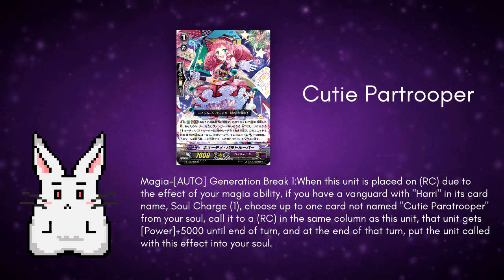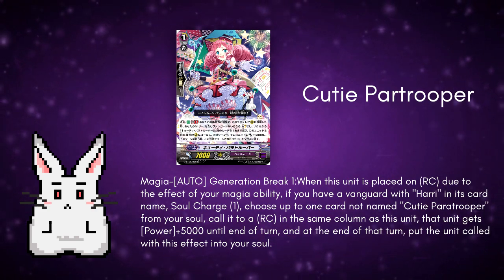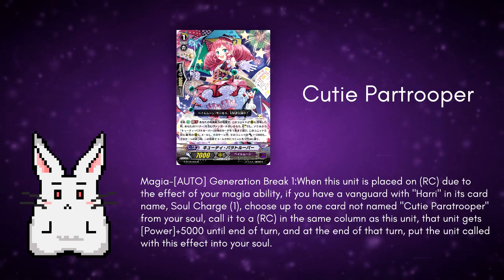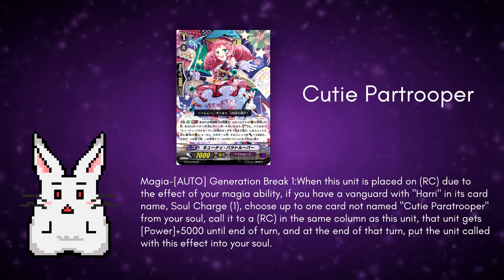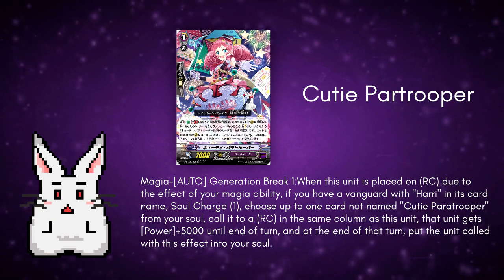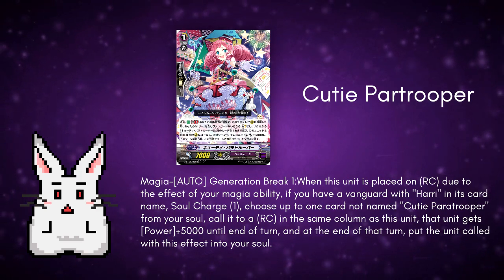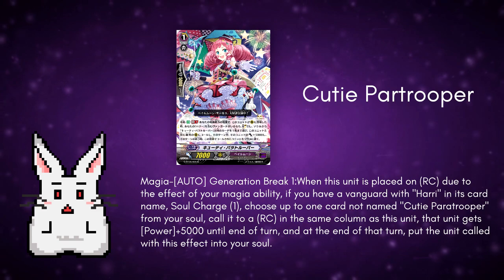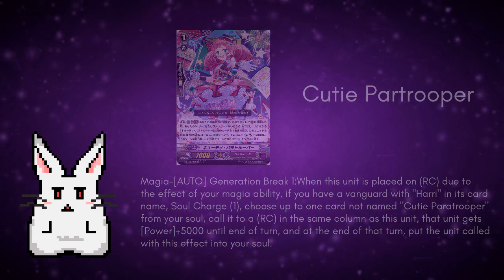But besides being behind GB, she is also behind two other restrictions. First, she only works when placed by a Magia ability. Second, you need to have a Vanguard with Harry in its name, which means you can only play this in a Harry deck. In the lists I've seen posted on our Discord, they run a couple of Cutie Par Troopers. I doubt this unit can replace Trapezist, so I think the way to go with her is to mix her with Trapezist in place of Periton. But again, still need more testing.